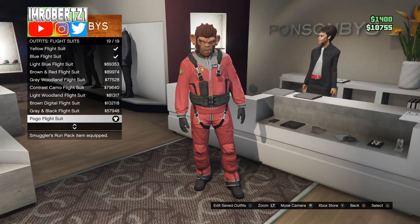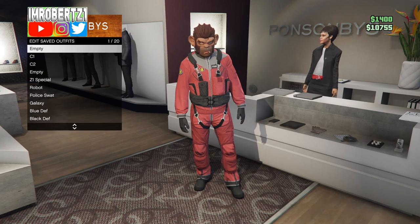Now pick the Pogo flight suit and save this outfit in the first outfit slot. This is the outfit you'll be merging onto your outfit.